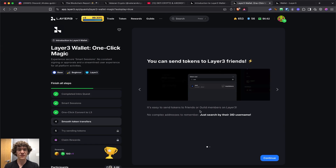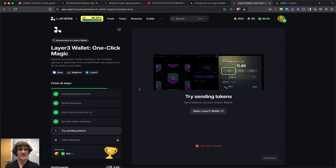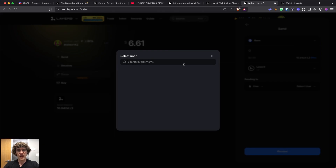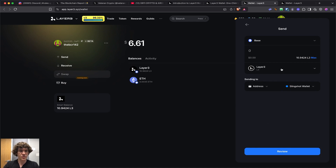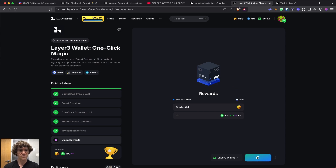It's easy to send tokens to a friend or guild members — just search their 3ID username. Want to securely transfer tokens to your linked wallets on Layer 3? Select from the drop-down. You can try sending tokens — this step is optional. You can send any token from your Layer 3 wallet to another wallet outside. Let's mint this cube again — this is going to be super nice.